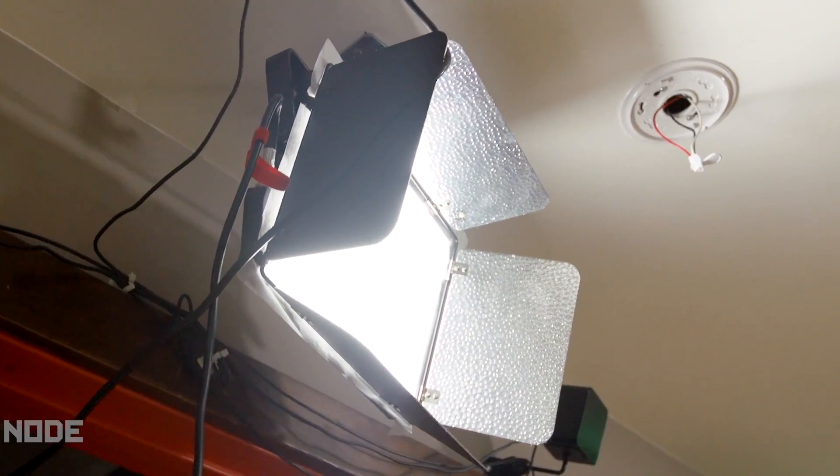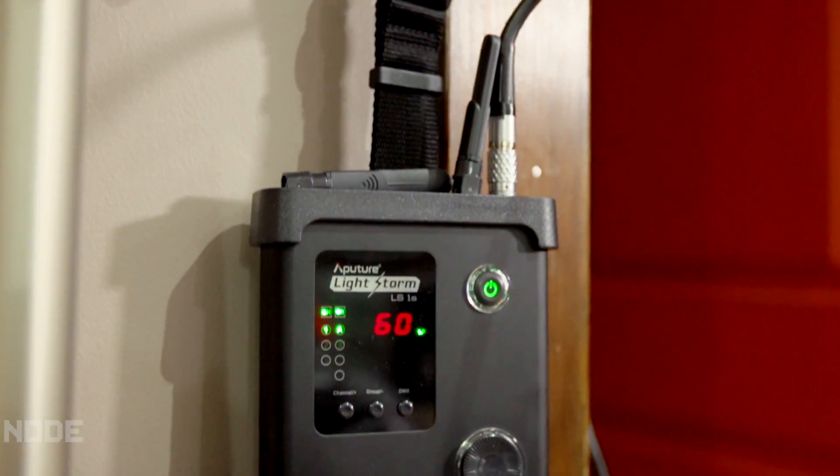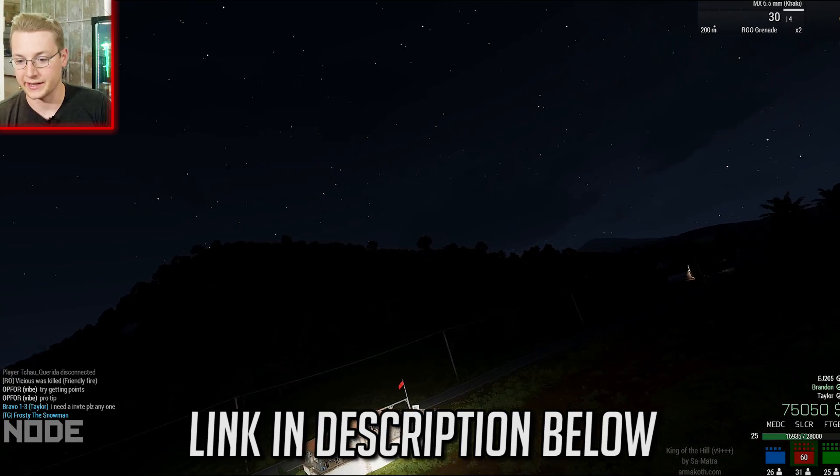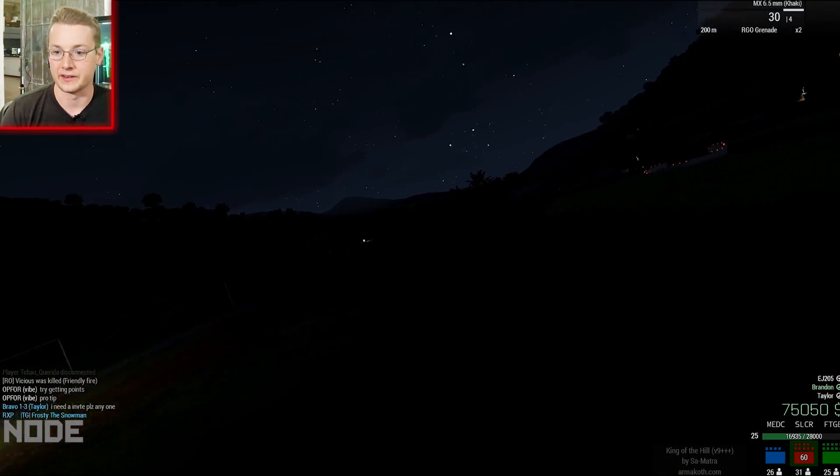You guys might notice that we look extra crisp today on our webcams. That is thanks to Aputure for providing these beautiful new light panels. These Aputure lights are really great - not only are they really clean with great color and brightness, but they're actually super affordable compared to most other LED lights out there. They're really cool guys and they hooked us up. If you're doing gaming or filming content and you're looking at lights, definitely check them out. These are portable and can be battery powered by V-Lock batteries. Really nice - thanks a lot for helping us look real good.